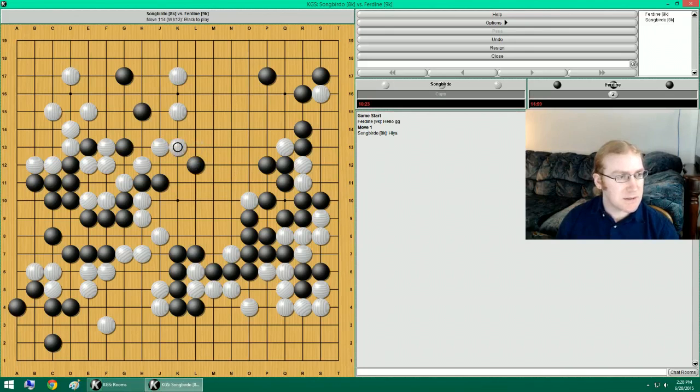That solidifies a lot. I'm still looking at this throw-in here, because then he can actually throw-in, and then atari this. I can't connect itself atari. So this throw-in is a big problem for me, actually. I can push and cut. He would have to go like this, and then I can get a running fight in here. This is still a big issue, though. I really need to take care of it.